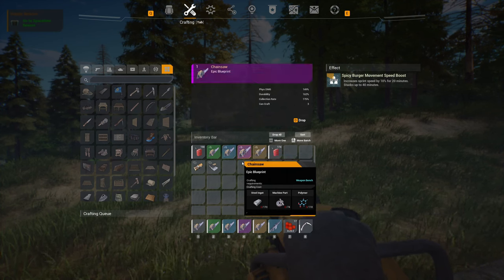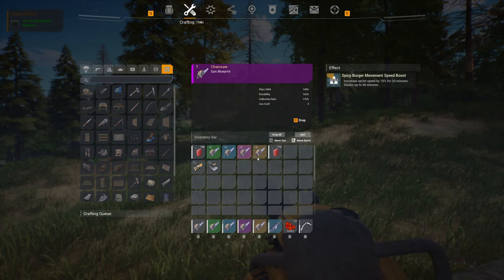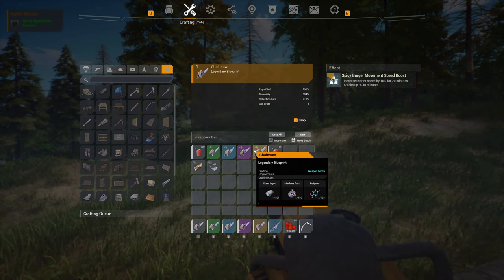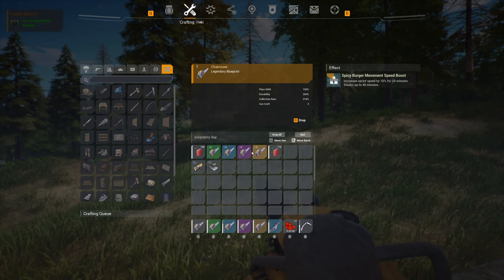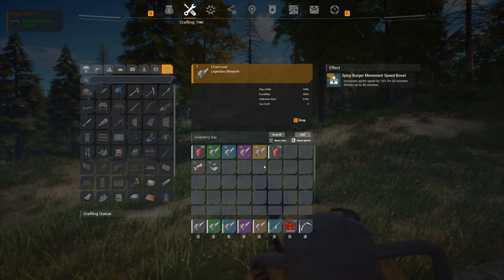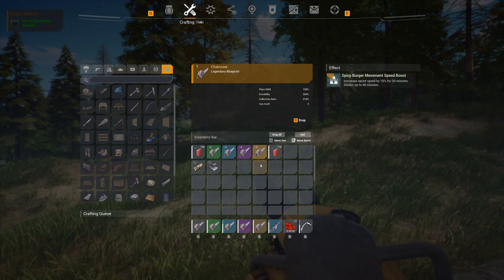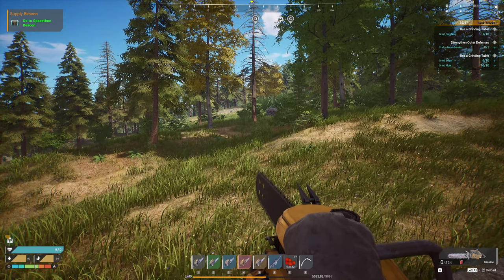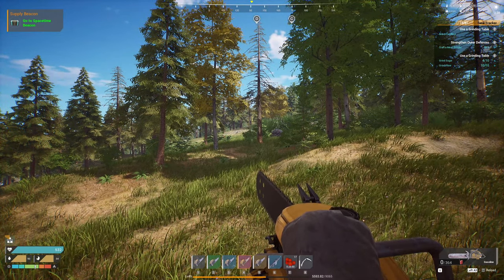For purple, you're looking at 49% extra damage, 62% extra durability, and a collection rate increase of 76%. Gold tier has a 90% increase in physical damage, a 254% increase in durability, and a 118% increase for collection rate — just remember it's normally 100%, so 218% is only 118% better than 100%. Remember, stats on blueprints are randomized within their tier level, so your blueprints can and will be different than mine.